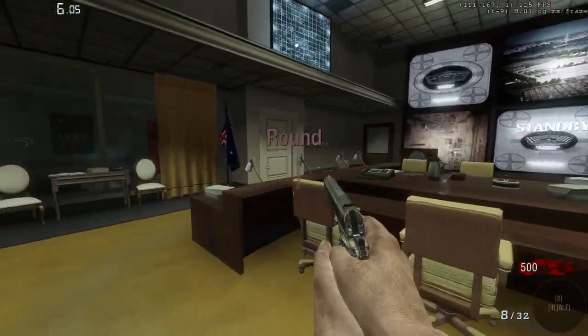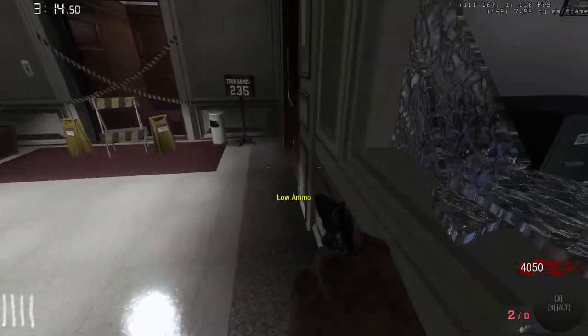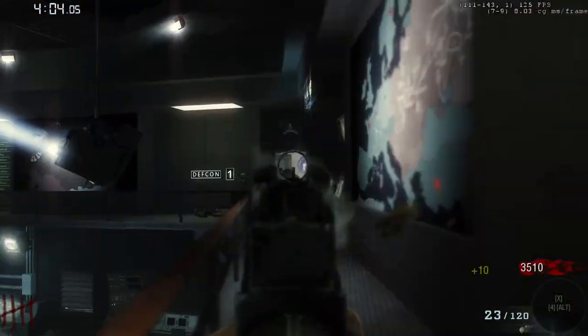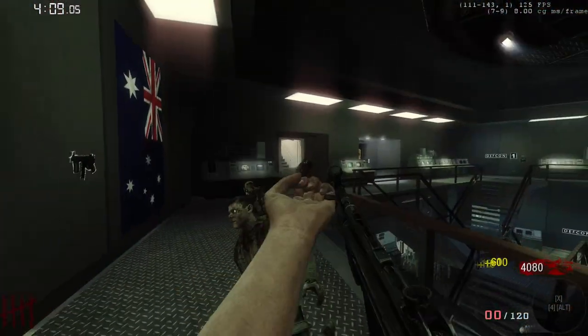First things first, you want to stay in this first room until the end of round 4, where you will immediately go down to the first level of the war room. You then trade out the M14 for the MP5 and camp here at this window, finishing the round as fast as possible. If you have good aim it shouldn't be that hard.